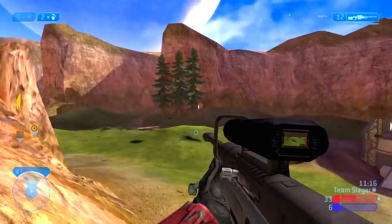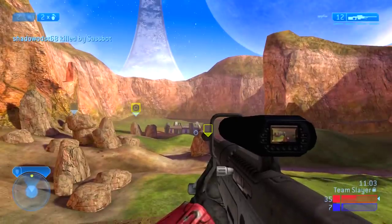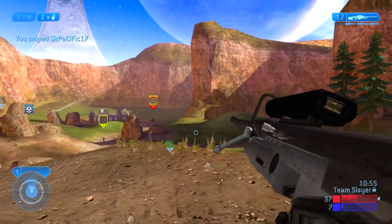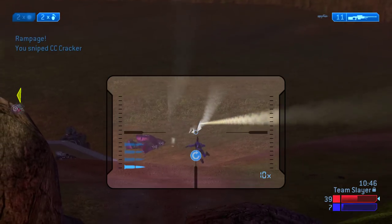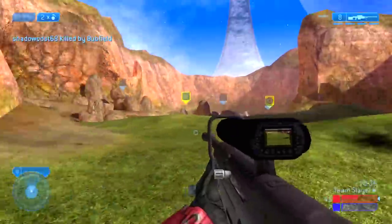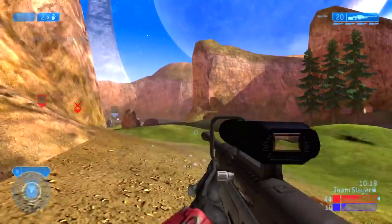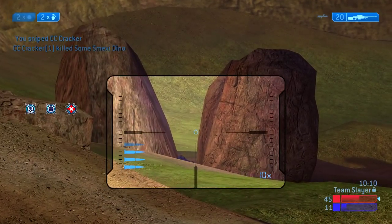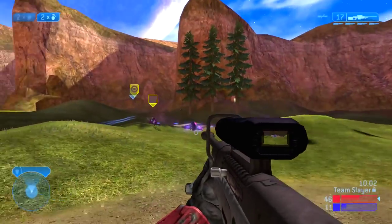My teammate has the enemy sniper rifle. An important point: in Halo 2 Classic, a power weapon will not respawn on the map until you drop it. Because there's plenty of sniper rifle ammo in the side rocks, there's literally no reason to drop it — I see a lot of beginner players make this mistake. You want to keep the sniper rifle so it can't respawn for the enemy. My teammate is keeping their sniper rifle as long as possible to deny them that weapon.